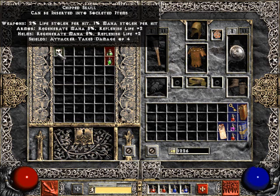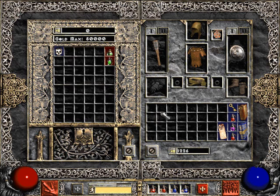Or I can upgrade it. If I find another chipped skull, I can combine them. Somehow later in the game - I forgot how you do it - but I guess we'll find out. I'm going to put all my gems and my skulls in here to save them.